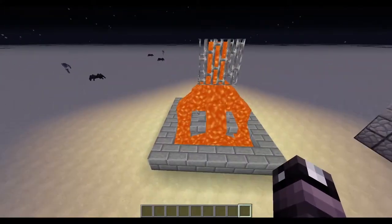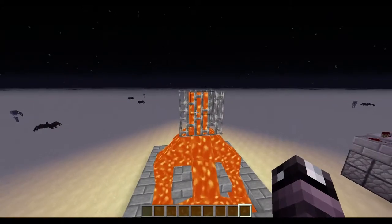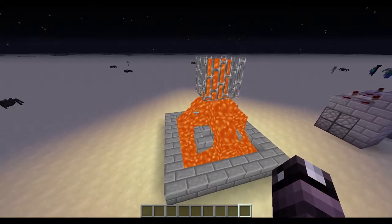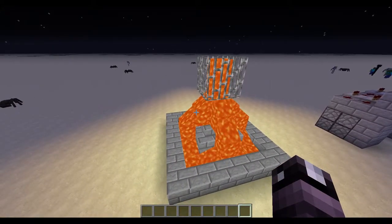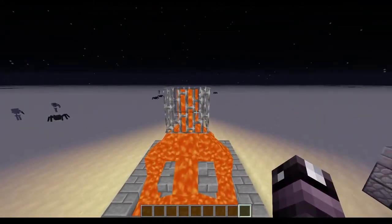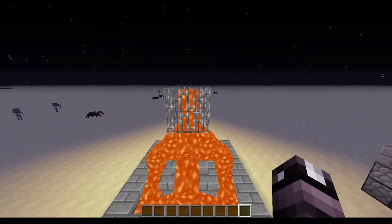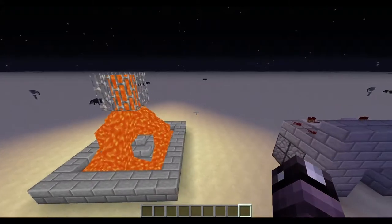This can be made with any block as long as it's not flammable. I like the stone brick and iron bar combination because it looks kind of like a stronghold. You can replace this block with any block that's not flammable. And thankfully the sticky piston is not flammable, which is awesome.